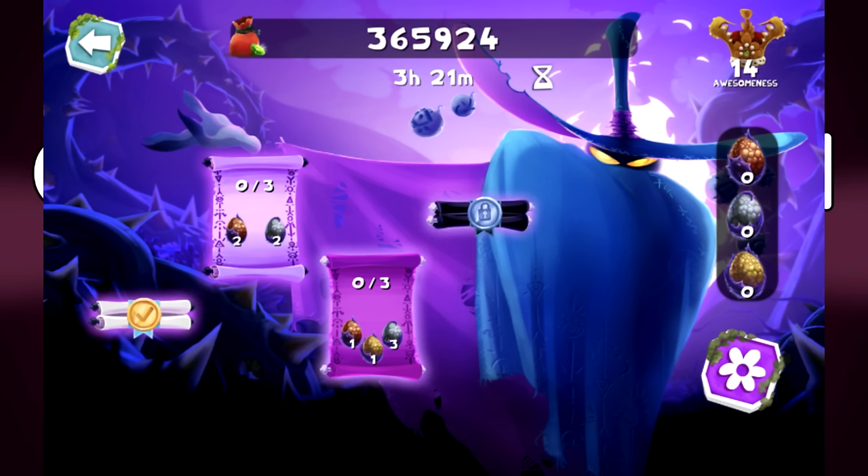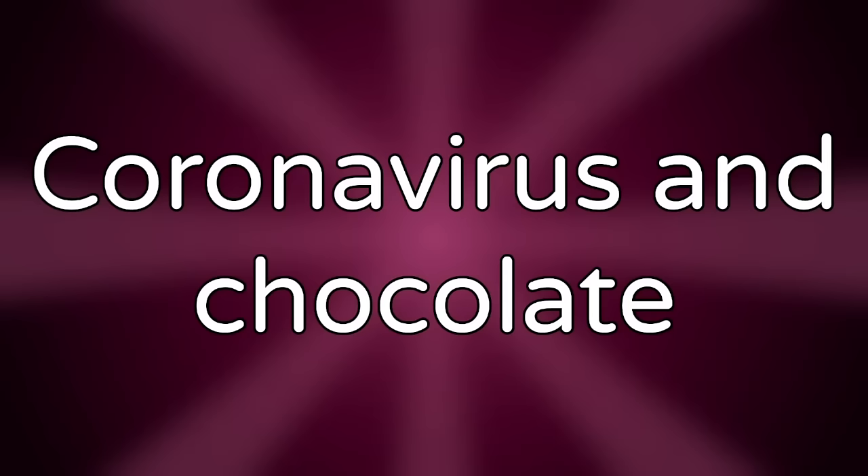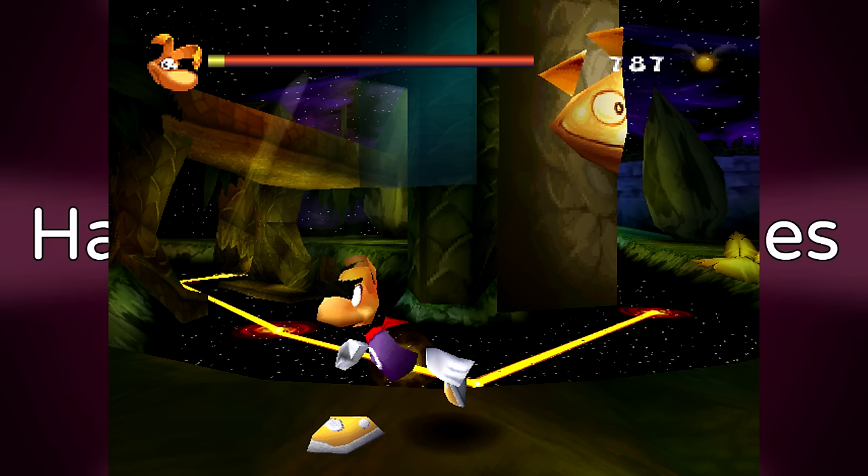Coronavirus and chocolate. In Rayman Mini, Mr. Dark appears and gives optional daily quests. He talks with lowly grunts, but if you isolate the sound clips and reverse them, he's saying things like 'coronavirus' and 'chocolate' in French.